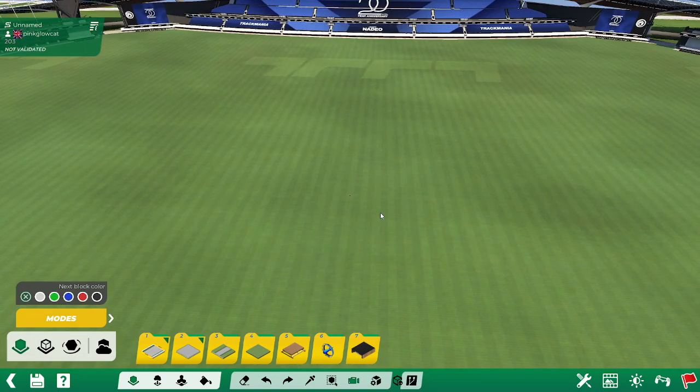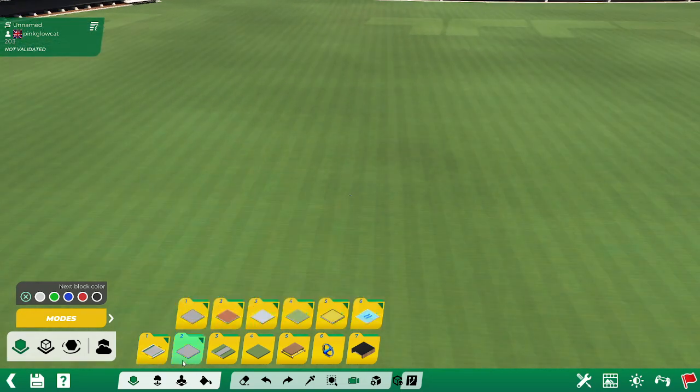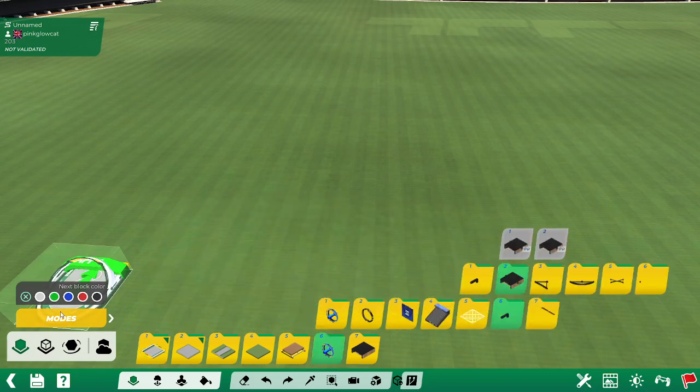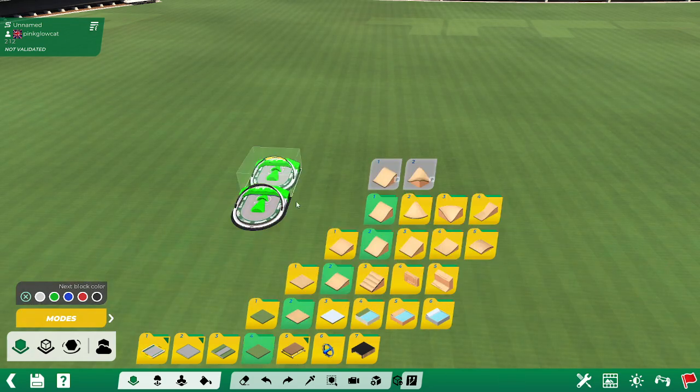Now every beginner's lap has to be directly on the ground, so I'm going to do that first. We're going to put our start directly on the ground and we're not going to change the colour. There you go.